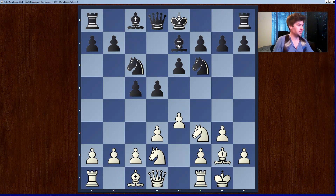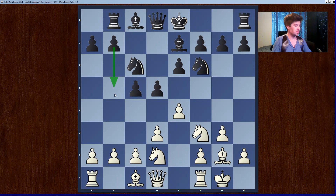Bishop e7. There it is — e4. The question is he can take, but he ends up playing a slow move, rook b8, which I'm assuming is just to play b5. That follows the pawn pointing theory, if you've ever heard of it from Jeremy Silman — playing on the side of the board where your pawns are pointing. There it is, e5 hitting the knight.